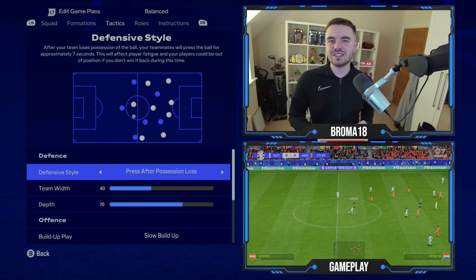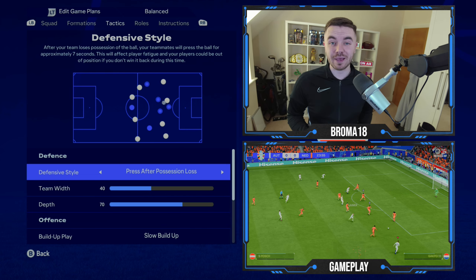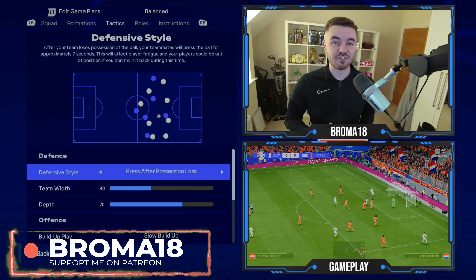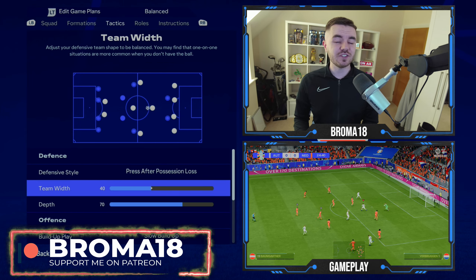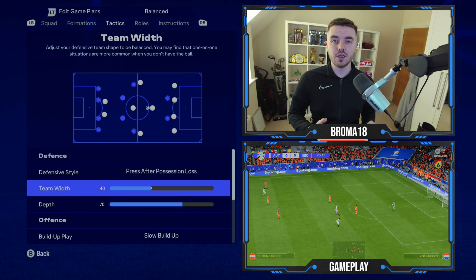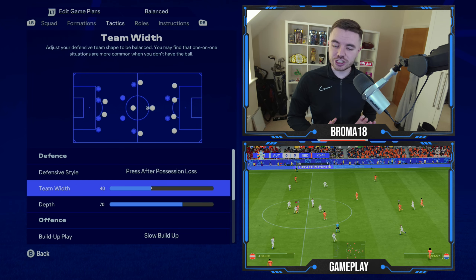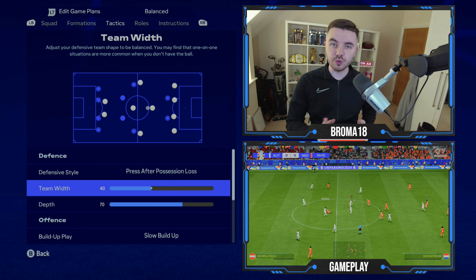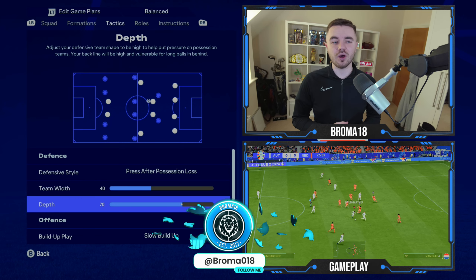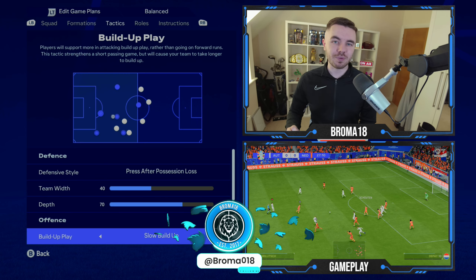To instigate presses after you've lost possession, you really want to use the teammate contain function and also the team press function, which is down and then left on the d-pad. The team width is on 40 — you're going to be very compressed and condensed, shifting out to those wide areas when you force them out wide. The depth is on 70, which makes it a high block, and it is just about a high block.